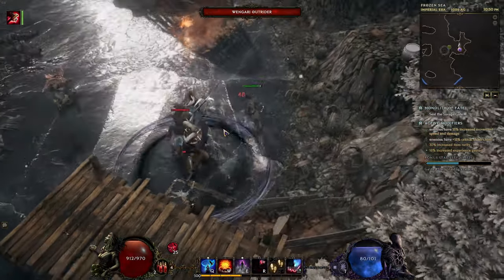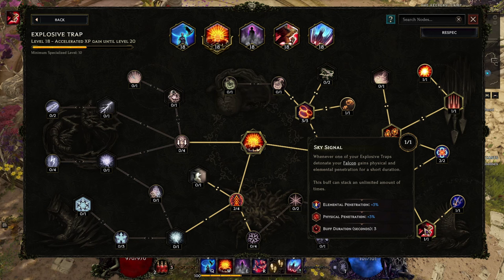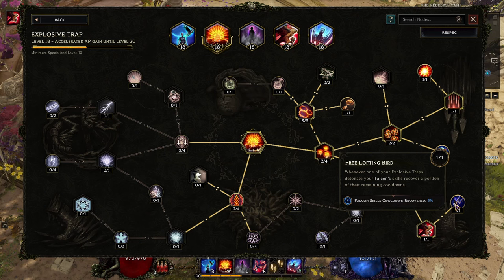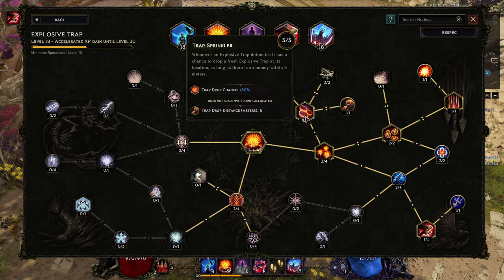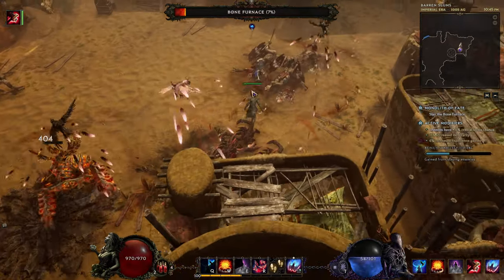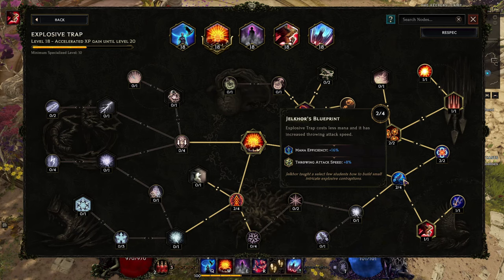Then go to the bottom: get two points in Jackal Blueprint to increase mana efficiency. Then one point in Sky Signal — whenever one of your Explosive Traps detonates, your Falcon gains physical and elemental penetration, making it more powerful. One more point here: when you detonate your skills, your Falcon skills recover over time. Then go bottom from the main node to get Tinker's Design to increase area and detonation area. You can also get Trap Sprinkler for a chance of additional traps to drop and detonate, and Automated Bombardment to increase that chance further — but for more mana cost, so finish the tree with more points in Jackal Blueprint for mana efficiency.